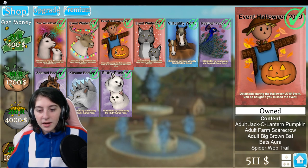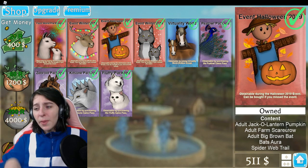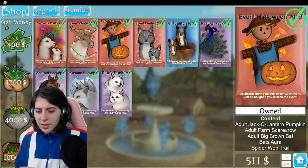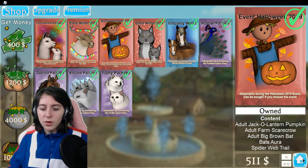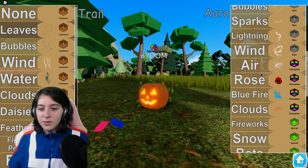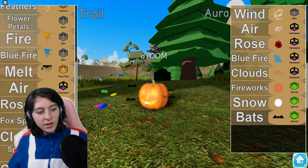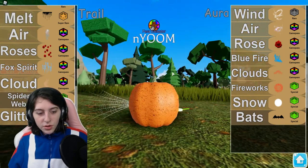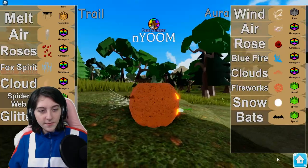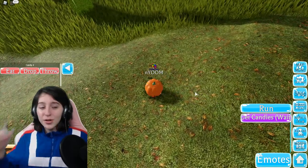The bat is also part of the event. So you get the jack-o'-lantern, scarecrow, and the bat all together, and you get the spider web trail and the bat aura. So I'll show you those — we've got the bat aura with little spooky bats, and then we have the spider web trail. Spooky! Those are what you can get for the Halloween event.